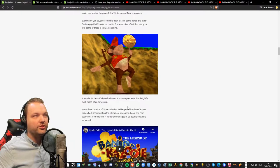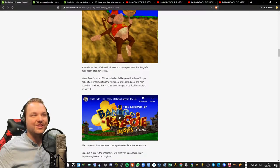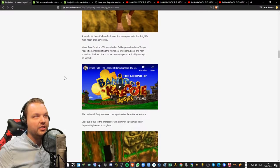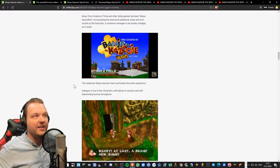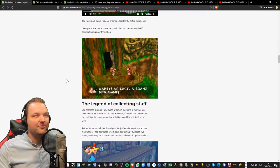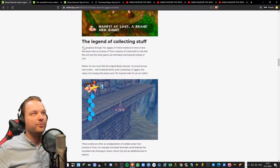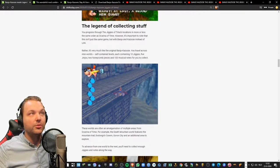You'll stumble upon classic game boxes and other easter eggs that'll make you smile. A wonderful, beautifully crafted soundtrack complements this delightful mishmash of an adventure — music from Ocarina of Time and other Zelda games has been Banjo-Kazooie-fied, incorporating the whimsical xylophone, banjo, and horn sound of the franchise. It somehow manages to be doubly nostalgic as a result. The trademark Banjo-Kazooie charm permeates the entire experience — dialogue is true to the characters, with plenty of sarcasm and self-deprecating humor throughout. You progress through Jiggies of Time's locations in more or less the same order as Ocarina of Time.